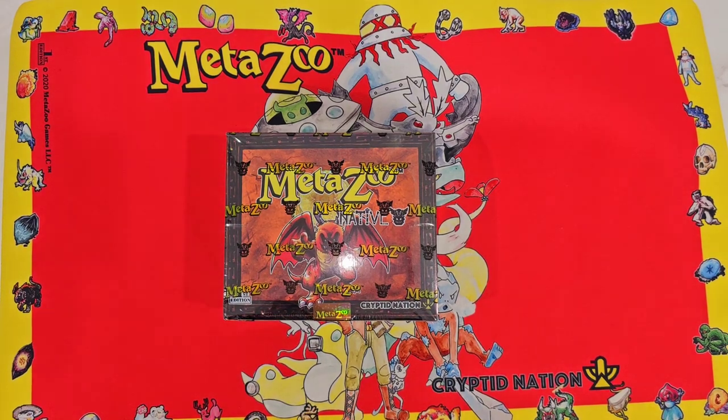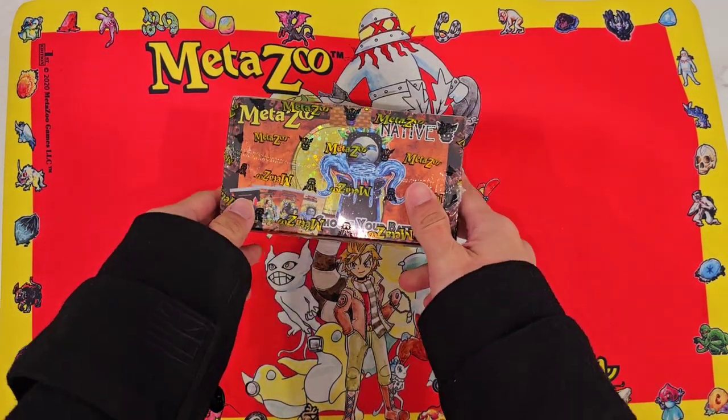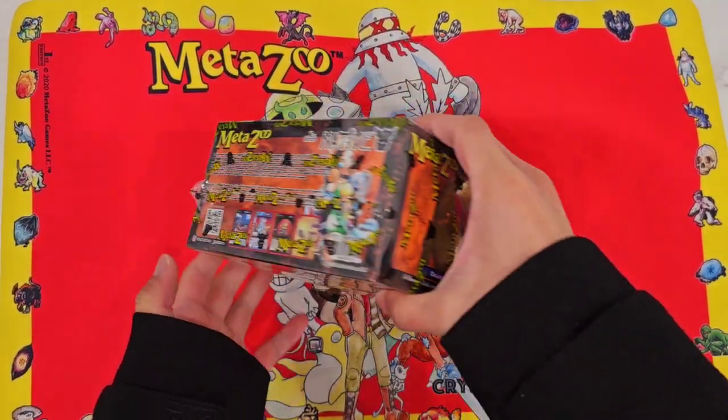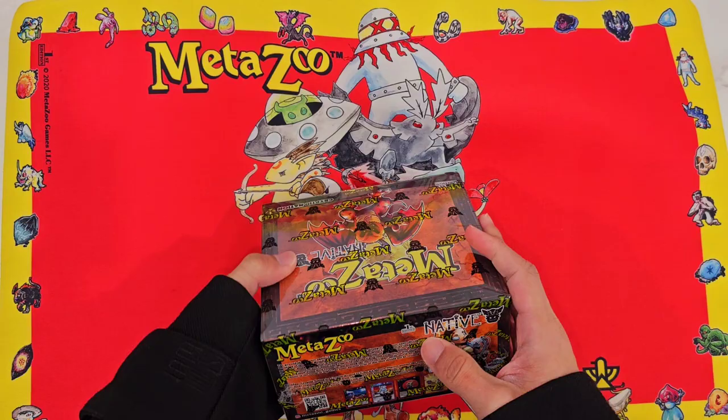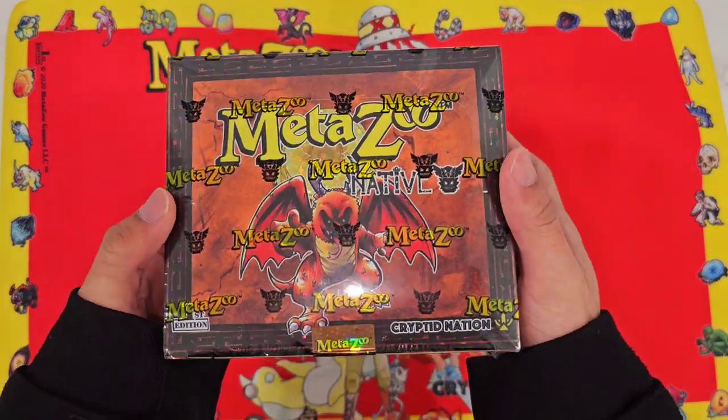Welcome back guys. After opening up the spell book we hit a bunch of reverses, and we're going to test our luck with our first native booster box opening. This actually came in the mail today along with all the spell books and other SKUs, blisters, and theme decks. Let's have a first look at this box.